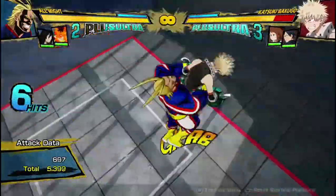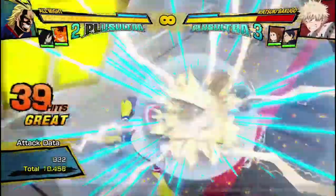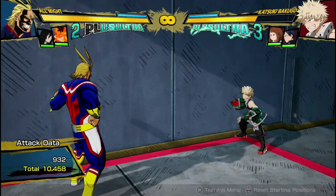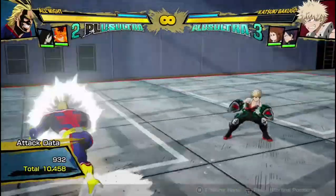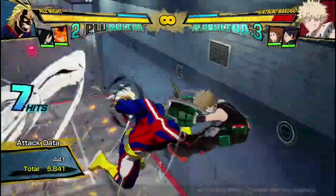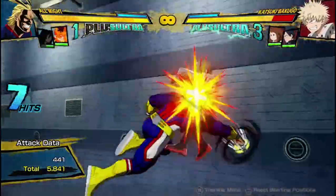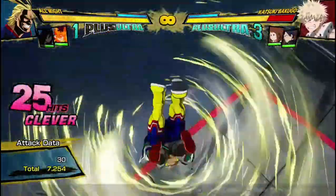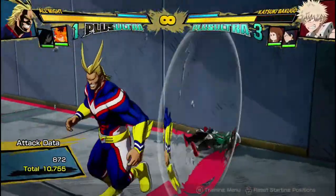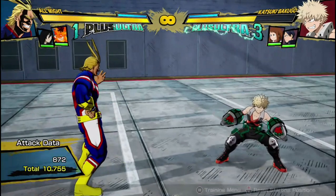Let me show the bread and butter again: 3 hits into the armor move, dash cancel into the air grab, then do the red attack. If you extend the punches a bit more, you can actually get 10,500 damage — even better. I don't recommend extending the combo any further because you don't really get that much more damage. You could dash cancel into the red move after another extension, but it doesn't grant much of a combo bonus because of how much that move scales. I do the 10,500 damage combo for one dash-cancel because that's really good damage.